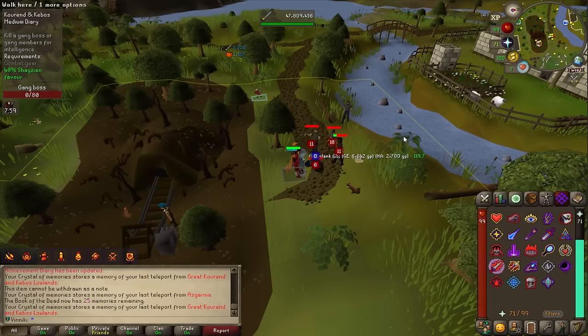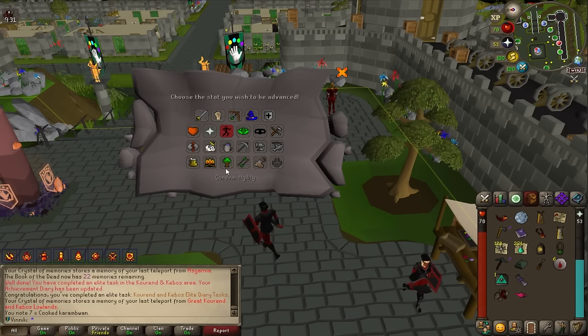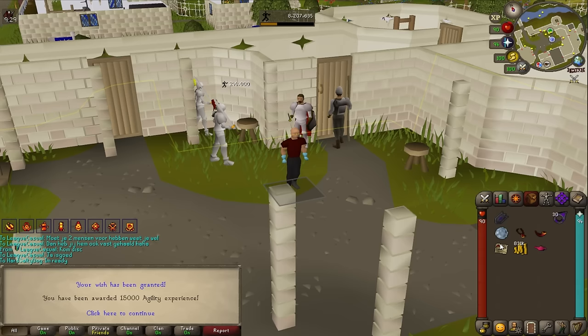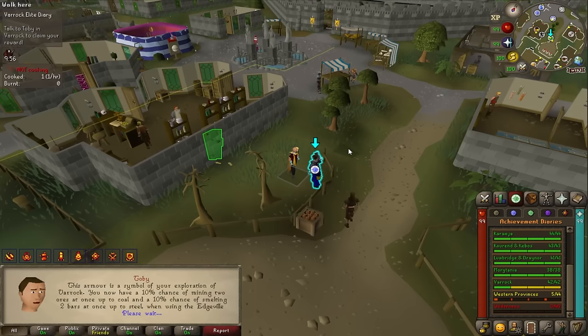I'm about to assassinate the gang boss — prayers on, let's go. The whole group drops dead. All the Kourend tasks are completed — 92 agility! And there's the Morytania diary complete, the Falador diary complete — after using all the XP lamps we got 95 agility.